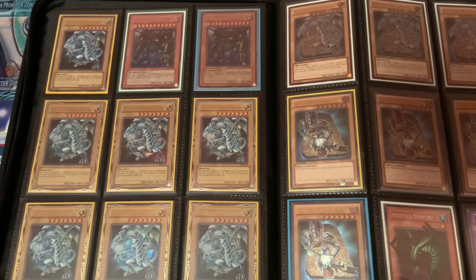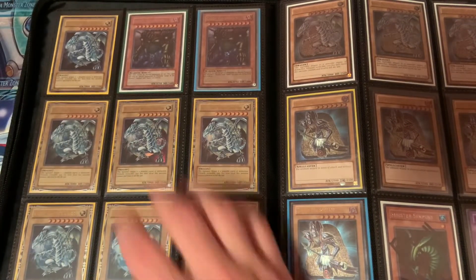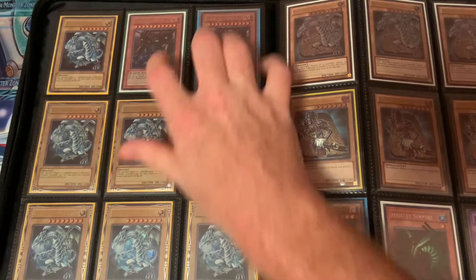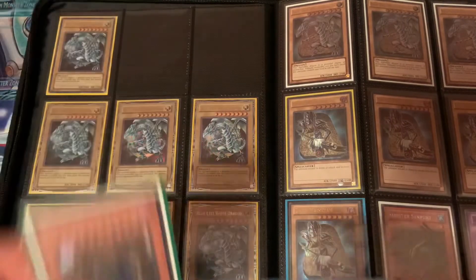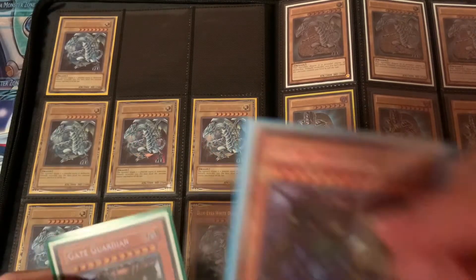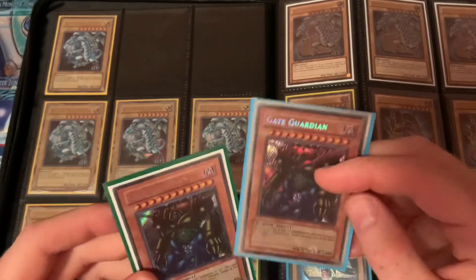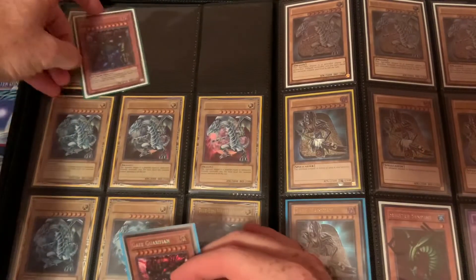On to the next page we have seven Jump 001 Blue Eyes — I think they're valued around $25 to $30, I'm not really sure. And then two Gate Guardians from Secret Rare Metal Raiders. Neither of them are first edition. This one is E-000, and this one is the original 000. I think E-000 is the reprint one, and this is going to be an original Unlimited Metal Raiders pack.